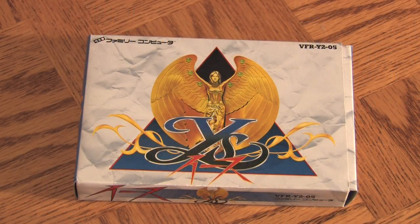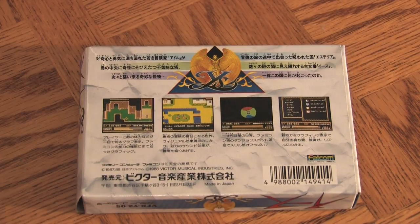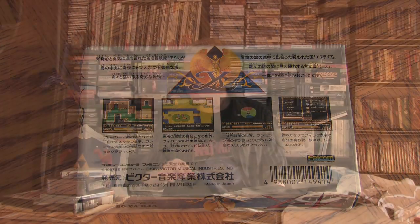Next up is Ys on the Famicom. I saw this on eBay and just had to grab it. I believe it's only Ys Book 1 on here. Looking at the back, the towns look a little bit different, and I believe the game is probably a lot different. I would love to be able to check this out one day. That's cool, that's awesome.